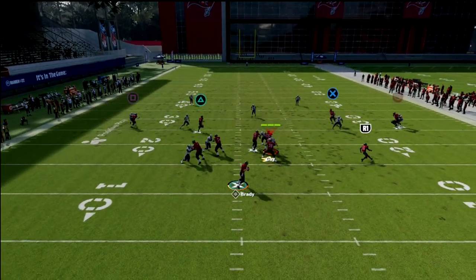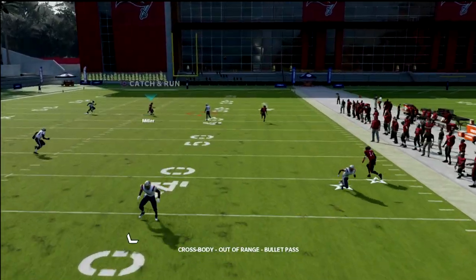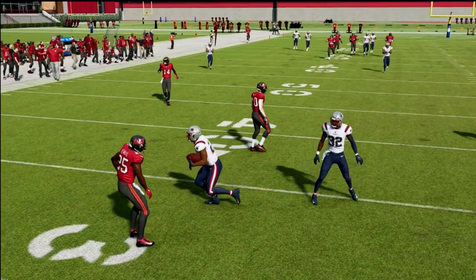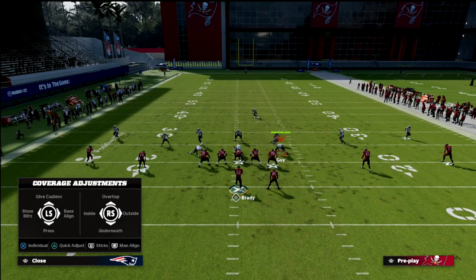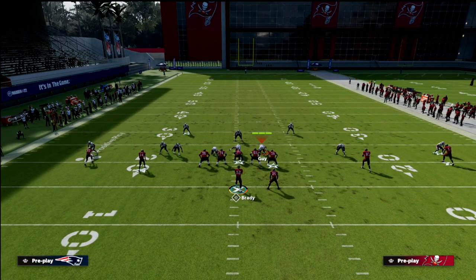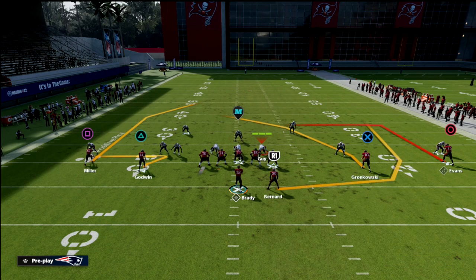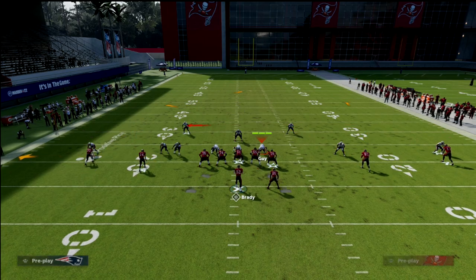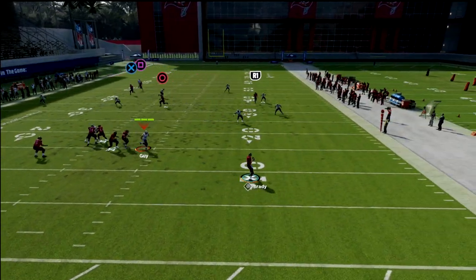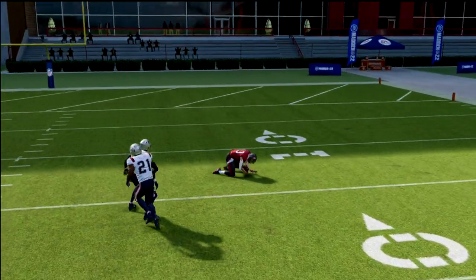This could be a pretty decent little coverage beater — you can see how it gets open in cover three and then cover two with the wheel. It just makes it a little bit more of a beater, though you will need to get out of the pocket. The only thing different we're doing is wheeling the running back — everything else is the same. What you'll see is this post should get over the top of cover two for a touchdown, or at least a big play.